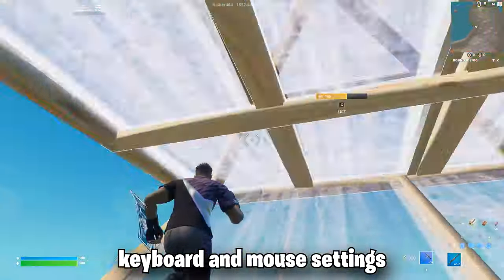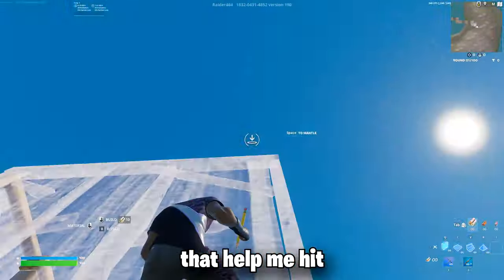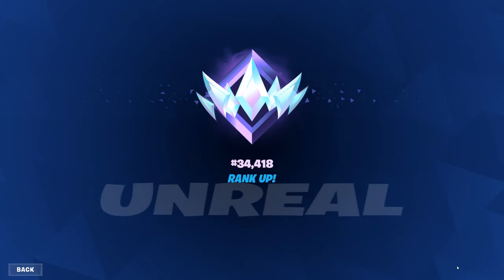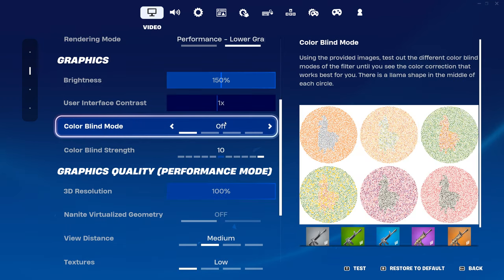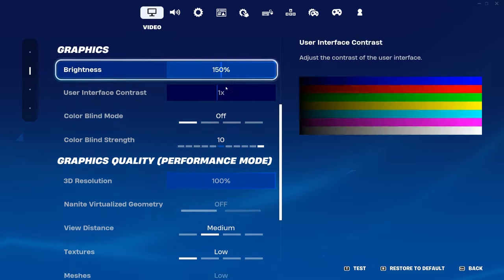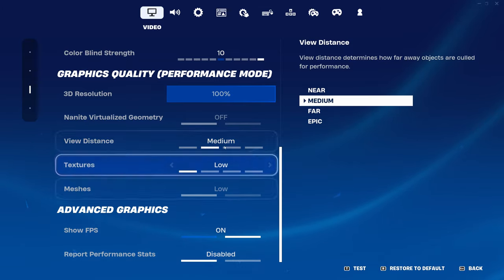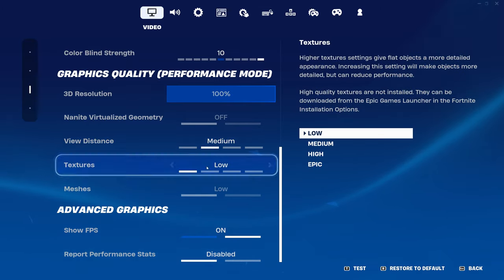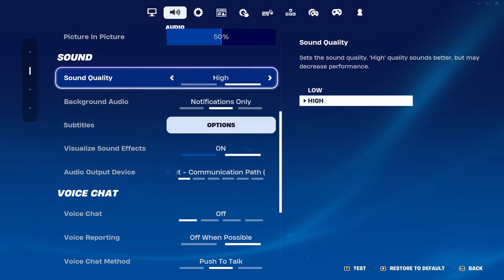I will show you guys the best keyboard and mouse settings for faster editing and insane aim that helped me hit unreal multiple times. I did change a decent amount of stuff in my settings. Colorblind mode is off, brightness is at 150, view distance I put on medium since you see a bit farther and it doesn't really lower your performance by too much, but the rest of the stuff I have on low.